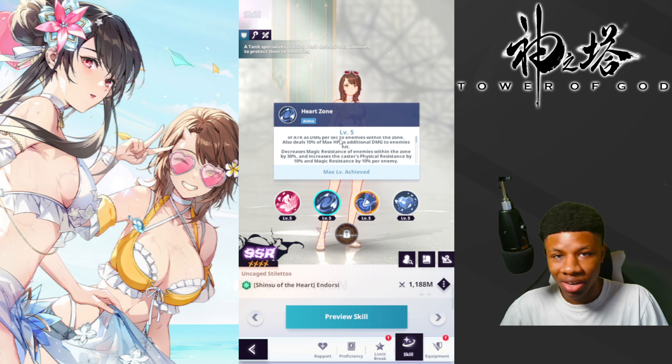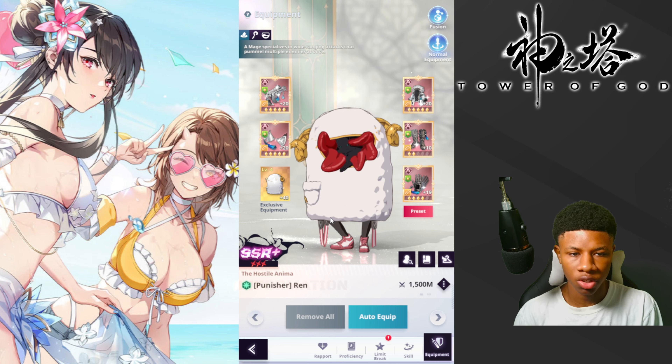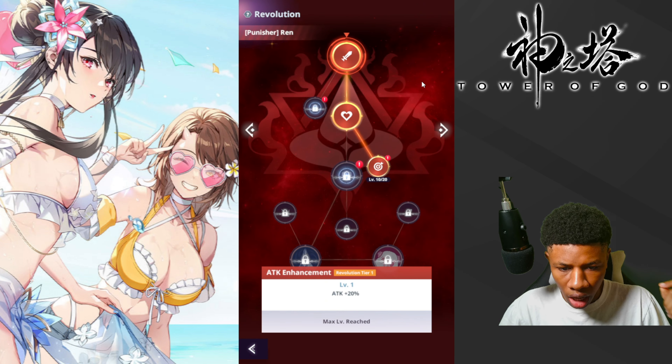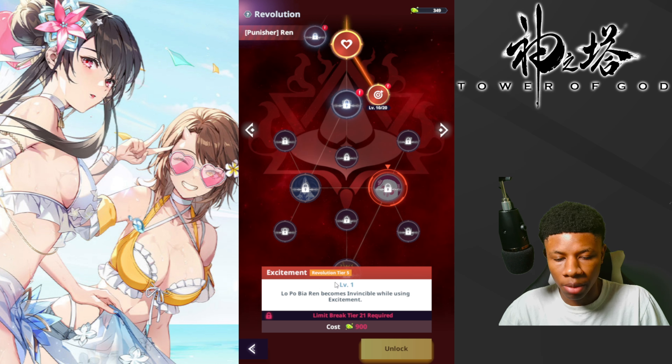That is completely broken. So for Punisher Ren, you don't really have to run crit damage increase and magic pierce because you're shredding the enemy's magic resistance so much that just using the attack speed set and running magic and physical resistance is the way to go. My Punisher Ren is currently at three red stars and I'm definitely thinking about maxing this unit out. His revolution tier four says he will not be targeted for six seconds at the start of battle, and tier five says he becomes invincible while using his special move. These two tiers make him a tank god.